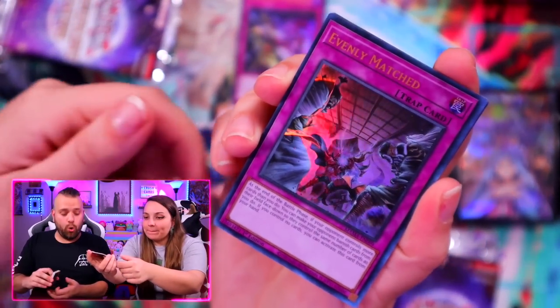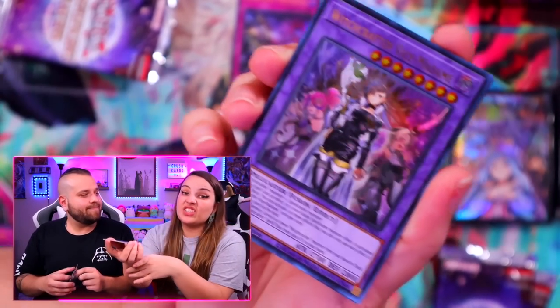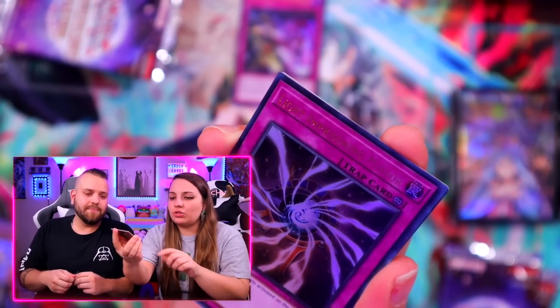Evenly Matched — dude, that's a first pack, that's so good! Oh, it's the fusion — Witchcrafter Vice Madame. I'm going to be honest, team, this card kind of sucks for Witchcraft. Yeah, it's just not what the archetype was intended for. It's not what it needed. I don't know why they gave them a fusion — it was so strange.